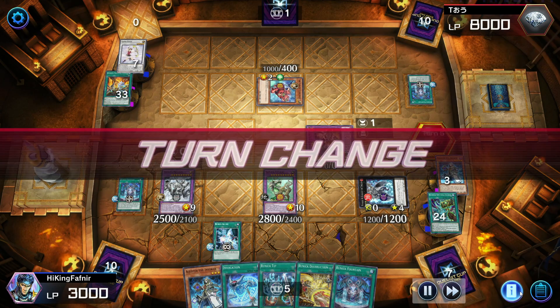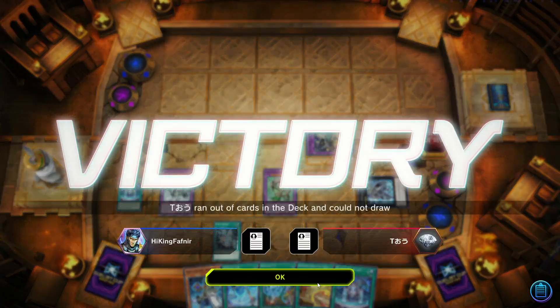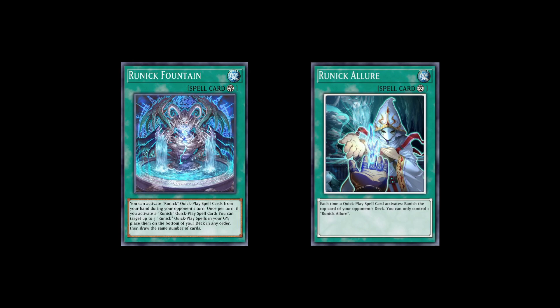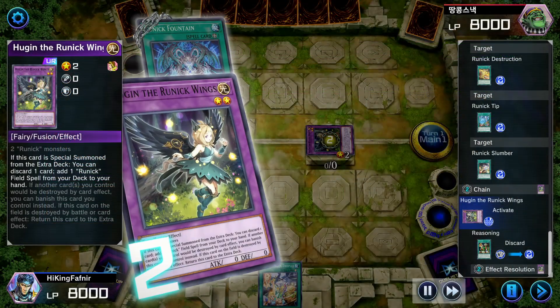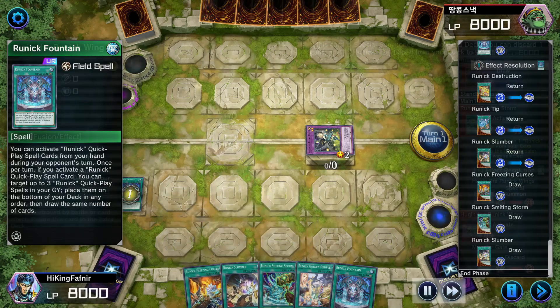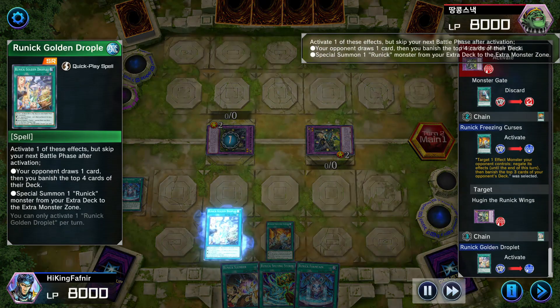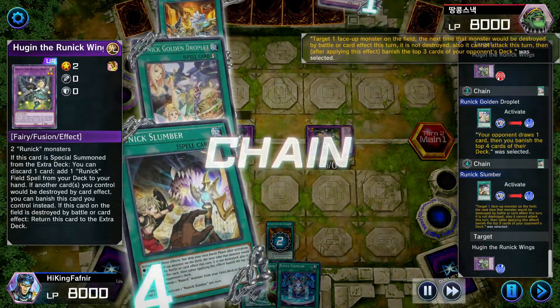This is the reason that your winning condition is only decking out your opponent — nothing else. The non-quick play spells are Runic Fountain, the field spell, and Runic Allure, the continuous spell. Runic Fountain is the culprit of this deck; if you manage to negate this, Runics are done. This card can reload a maximum of 3 Runic quick play spells from the graveyard to the deck and let you draw the same number. It also allows the Runic player to activate quick play spells directly from hand anytime, including on your opponent's turn. So you must protect this field spell whatever the cost.